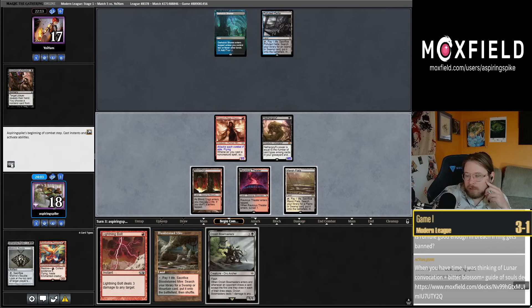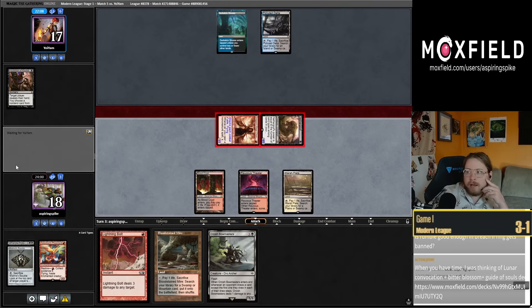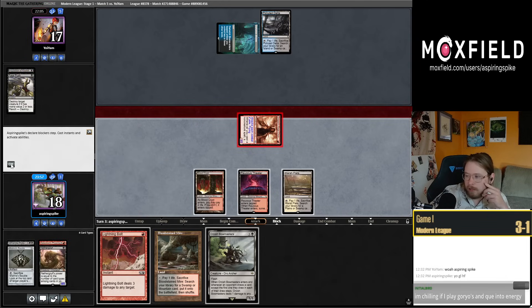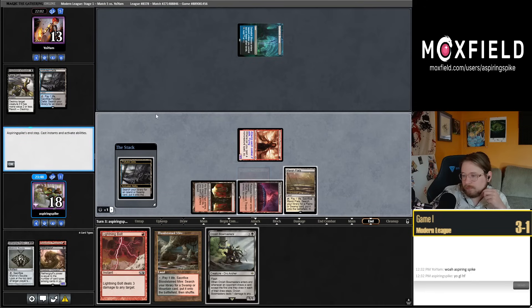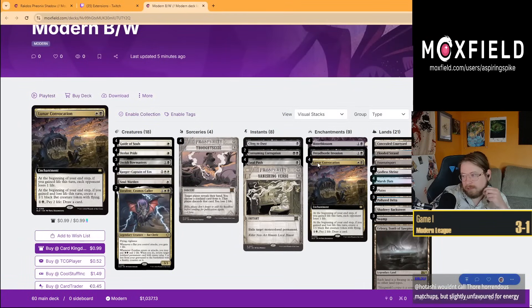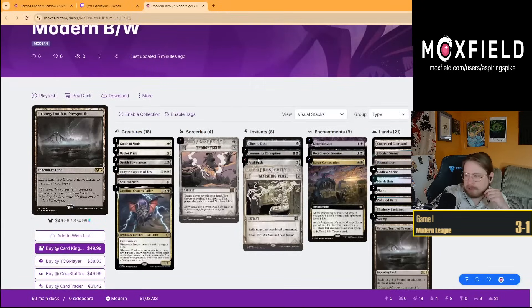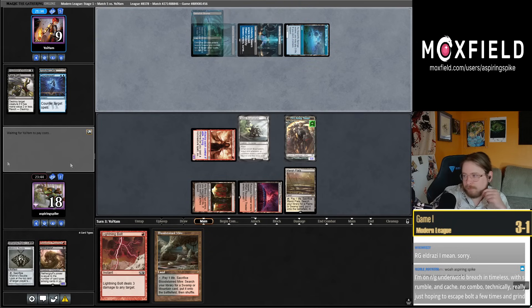Is Rumble good enough in Breach if Ring gets banned? In the Green-Red Through the Breach deck, I don't know — I think you probably just have to rethink how you're building that one. If you're talking about Underworld Breach combo you already don't play that card. Could escape the Nethergoyf. I could just try to resolve Bowmasters instead here. Lunar Conviction plus Bitter Blossom plus Gynosols — this Bitter Blossom is just so bad. I get it but these decks are just so so slow, they can't really afford to be this slow — but very cool idea.